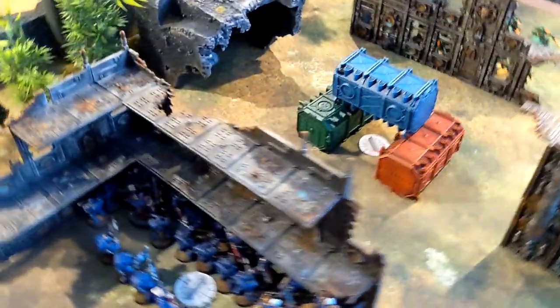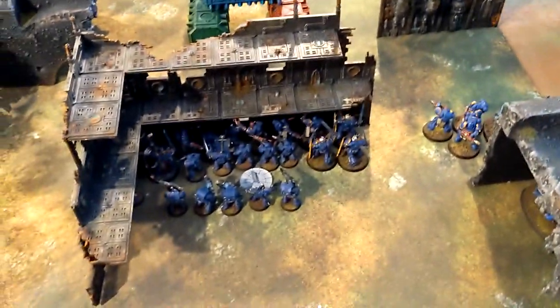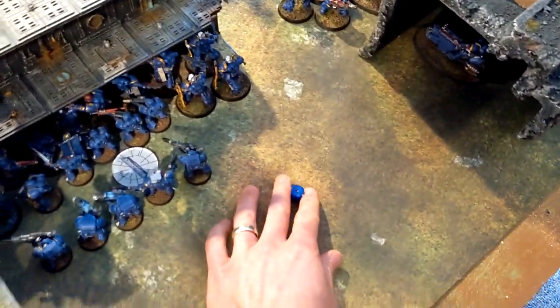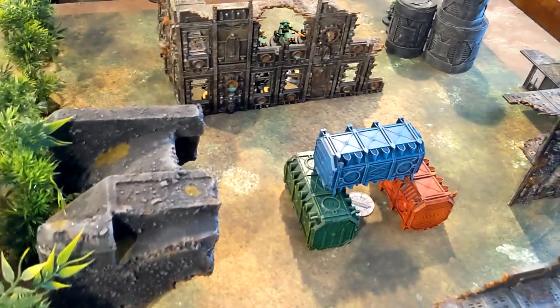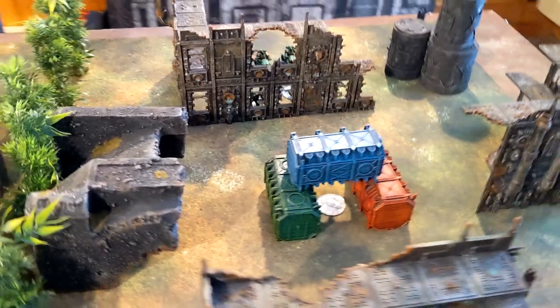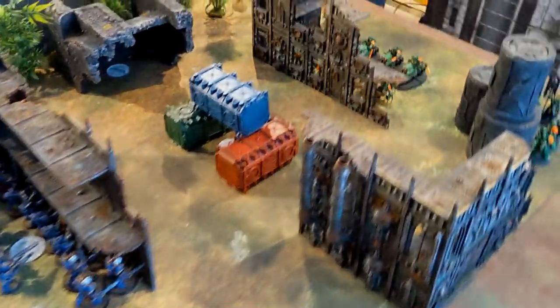Now we find out who goes first — the winner of this roll-off gets first turn, no question. Three to one — Salamanders go first! Salamanders have five command points, Ultramarines have six, none spent. We'll come back after turn one.